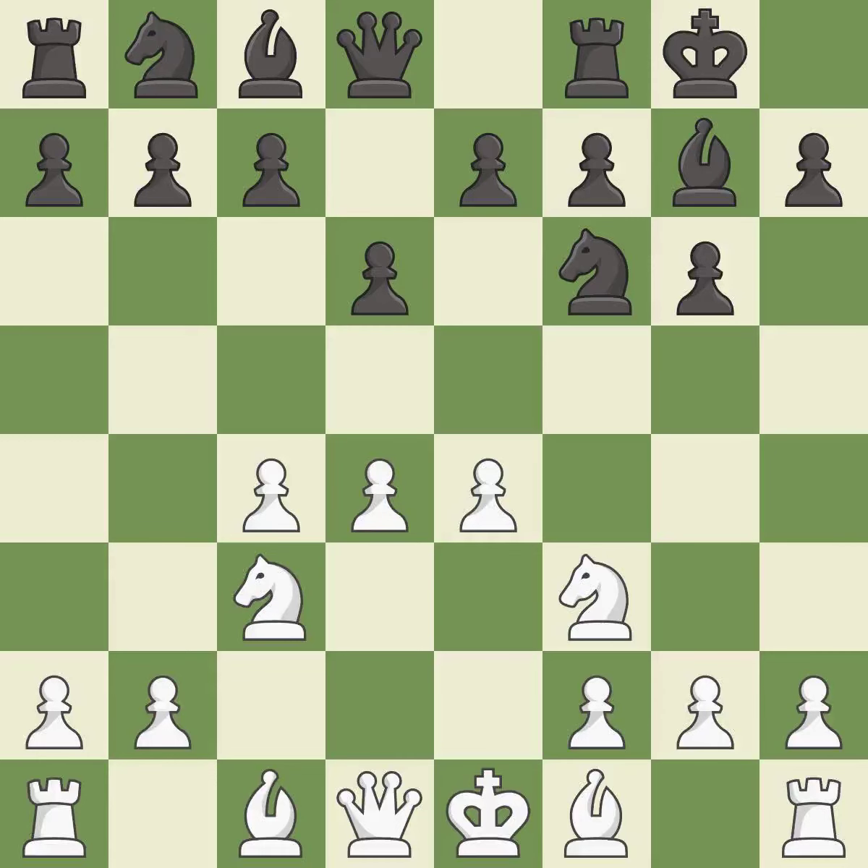Castling gets the king to a safer square, out of the center of the board, while also developing a rook. Castling kingside tends to be safer because the king is further from the center. h3 takes control of the g4 square, allowing white to play b3 without getting the bishop attacked by Ng4.